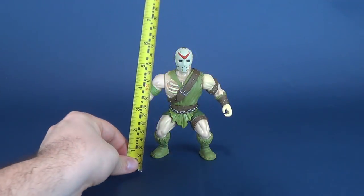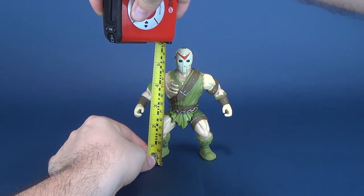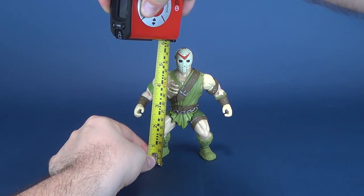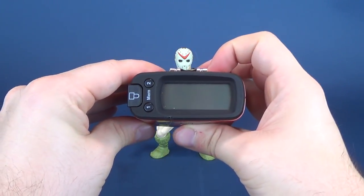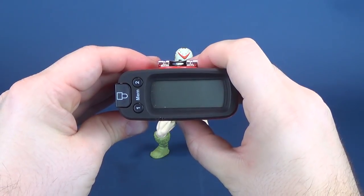So just how tall is Savage World Jason Voorhees? I might have even called him Savage Land Jason Voorhees — doesn't matter. Savage World Jason Voorhees stands exactly 6 inches in height. In centimeters, you're looking at 15.3.